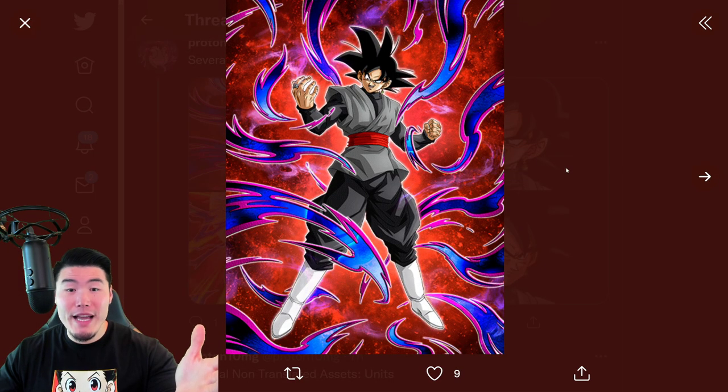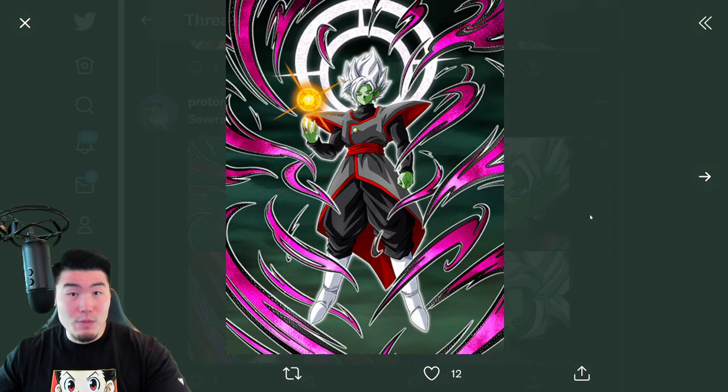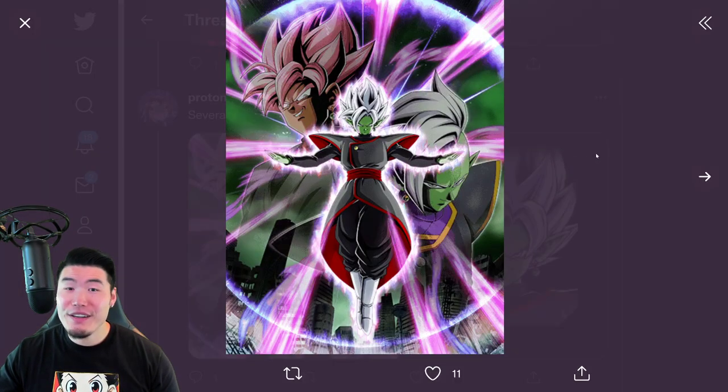We got the Goku Black here, which is going to be the side unit for the Merge Zamasu banner, if I remember correctly. But yeah, this is the Merge Zamasu LR. There's the SSR, there's the TUR, and there's the LR as well. Another LR you want to save your stones for.